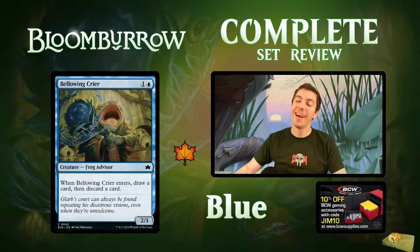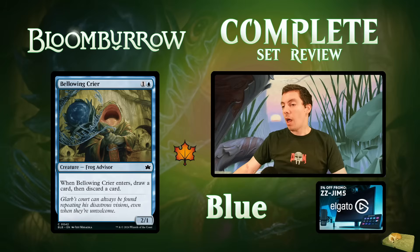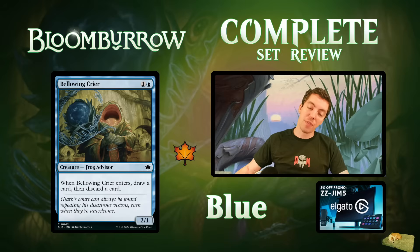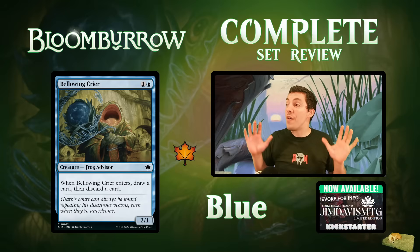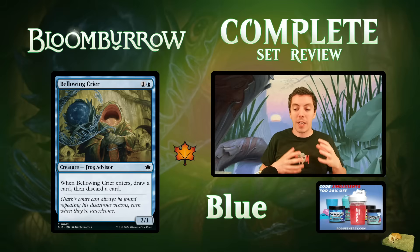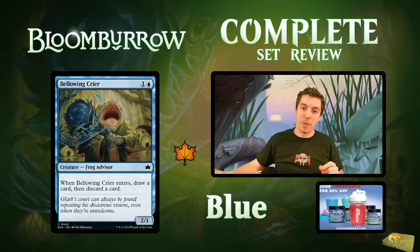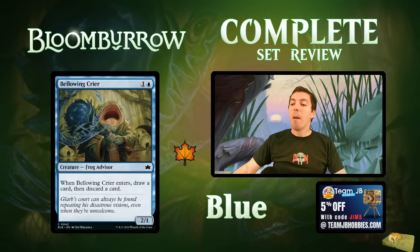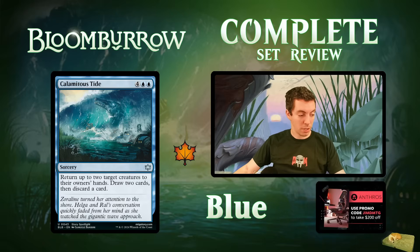Bellowing Crier: a 2/1 Frog Advisor for two mana. Blue-green gets frogs — possibly the coolest creature type in the set. It's just a common ETB draw-discard. Nothing crazy for limited, but the frog mechanic is based around bouncing your own creatures and replaying them for value, so this card is going to be better than it looks in a Bloomboro limited environment. Still just a limited two-drop filler overall.